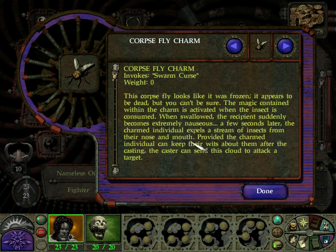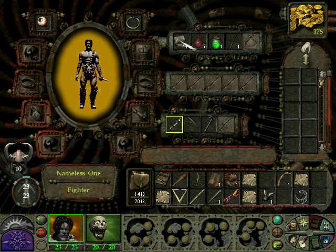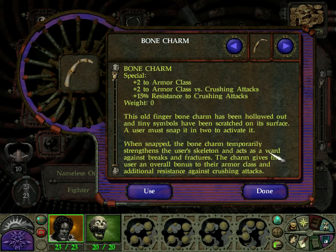A corpse fly charm - it looks like it was frozen and appears to be dead, but you can't be sure. The magic is activated when the insect is consumed. When swallowed, the recipient becomes extremely nauseous, and a few seconds later expels a stream of insects from their nose and mouth. The caster can then send this cloud to attack a target - that's not too bad. The bone charm - this old finger bone has been hollowed out with tiny symbols scratched on its surface. A user must snap it in two to activate it. When snapped, the bone charm temporarily strengthens the user's skeleton as a ward against breaks and fractures, giving an overall bonus to armor class and additional resistance against crushing attacks.